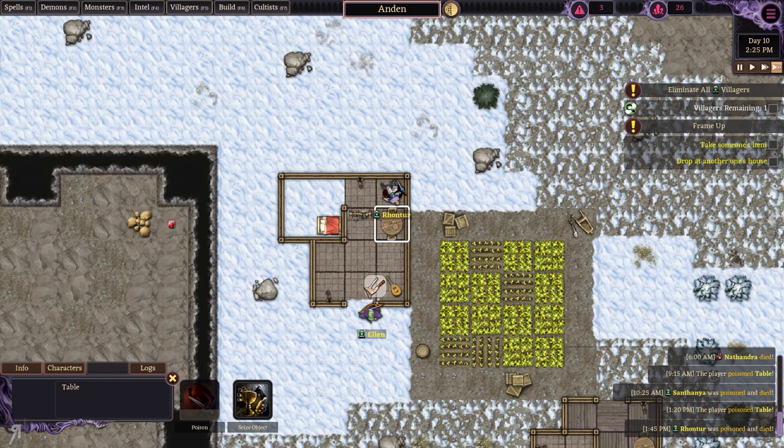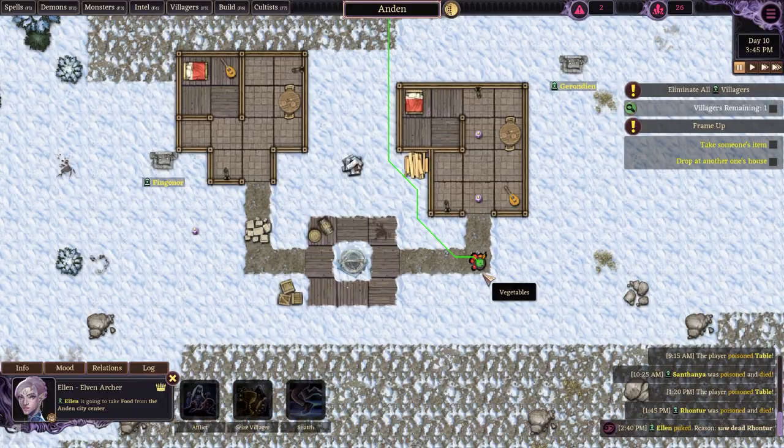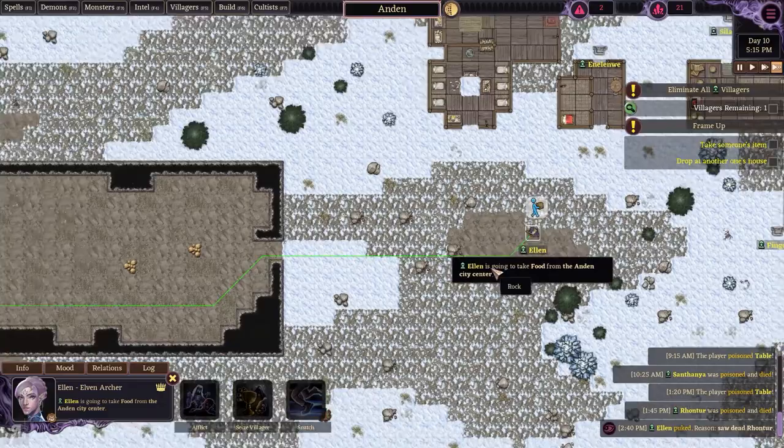What's going to happen now? Ellen is by herself — she is the only one alive. She's going to take food from the city center. I will not allow that. I will take this and put it in here. And if she goes in here — oh my, she is actually going in there! That is actually hilarious — I am extremely surprised about that.